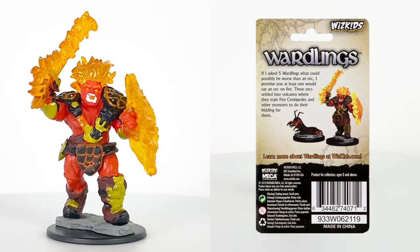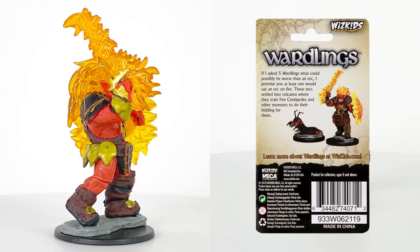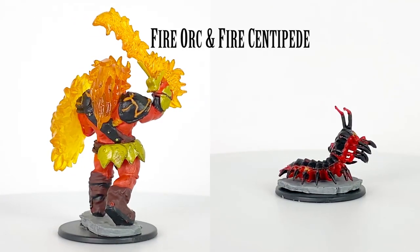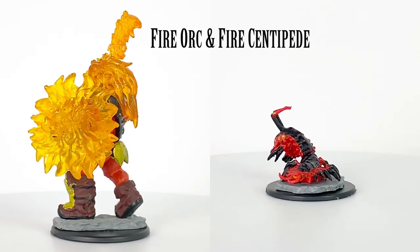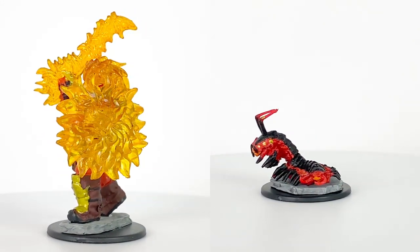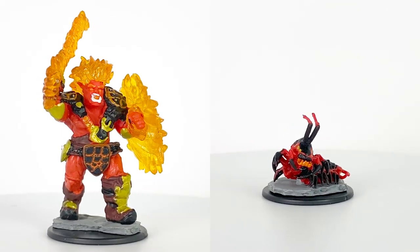The Fire Orc is another impressive figure wielding a Flamesword, Flameshield, and Flamehair. There are hints of cracked molten rock in the paint job of the belt and shoulder pads, which is appropriate for their volcano homes. This figure might be a counterpart for a Fighter Wardling or a Barbarian if they ever add a figure for that class.